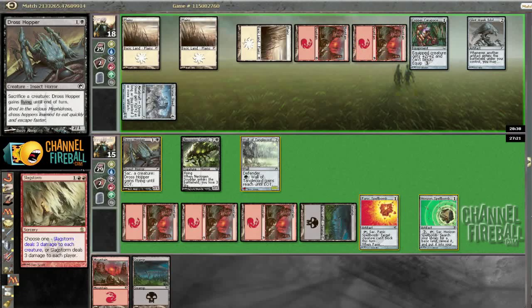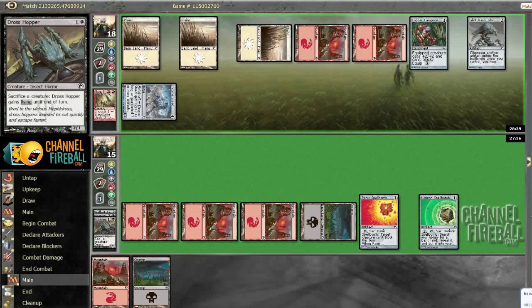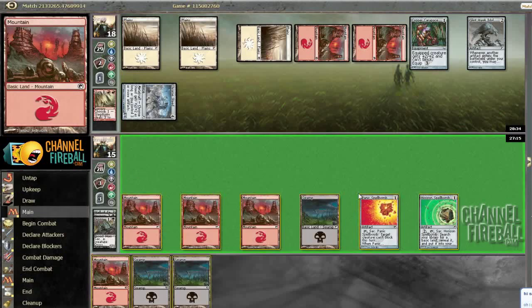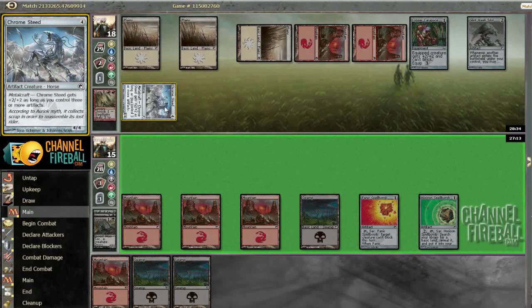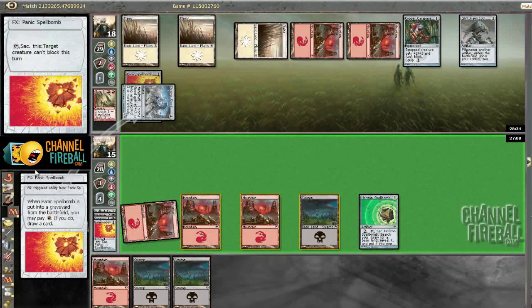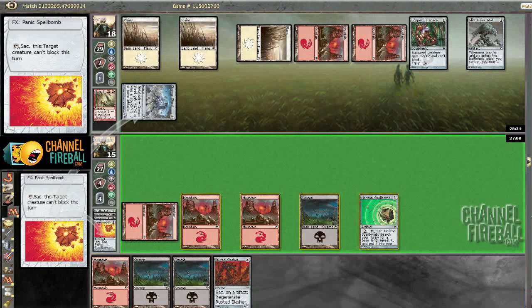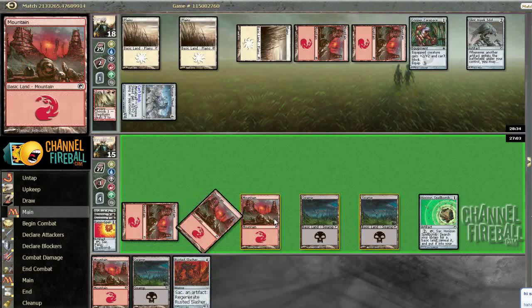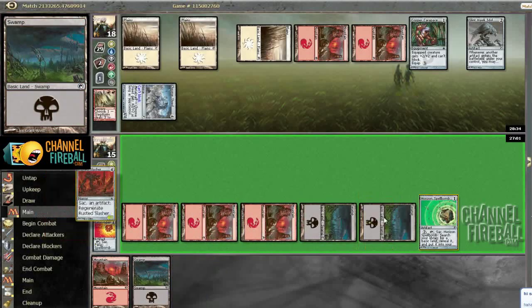Wow, okay, I did not expect that. Nothing we can do. I'm going to try to activate Panic Spellbomb on the Chromesteed to see what I can find. Arrested Slasher will at least hold down the fort reasonably well.